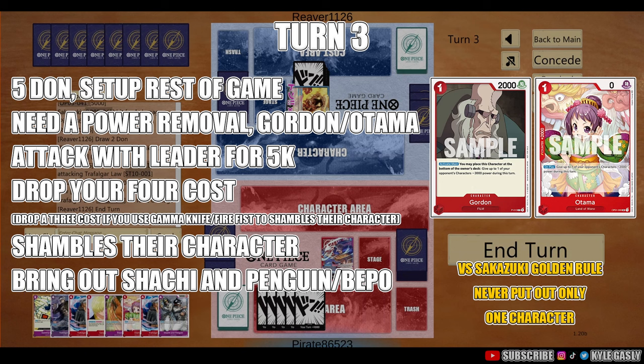Ideally with the 5 DON you can use Gordon and Otama, still play a 4-cost, then shambles out whatever they have with your leader ability, and bring in either Beppo or the boys. You can kind of go with what you feel based on what's in your hand and make adjustments. Then you're going to have 2 characters out, which is huge — doing two 4-costs is a little more beneficial because it puts more pressure on Sakazuki needing the stuff to remove them.